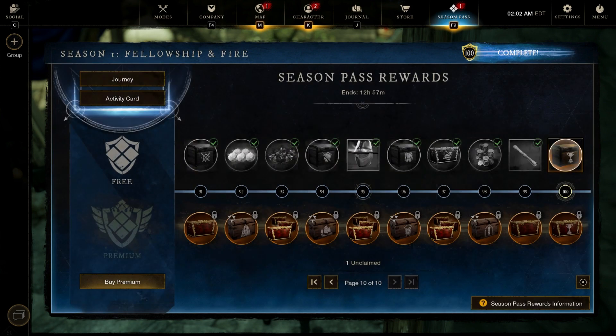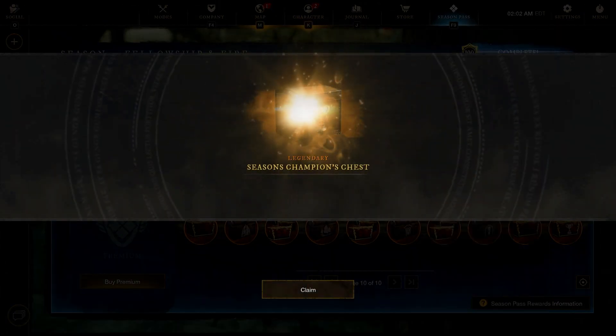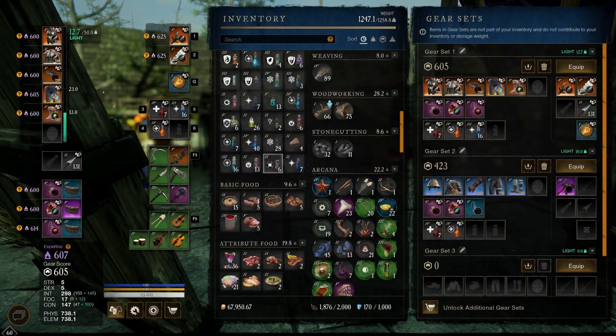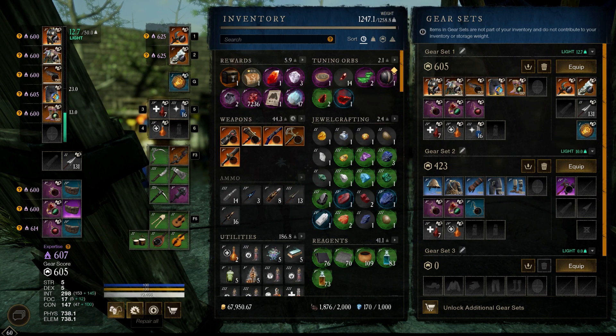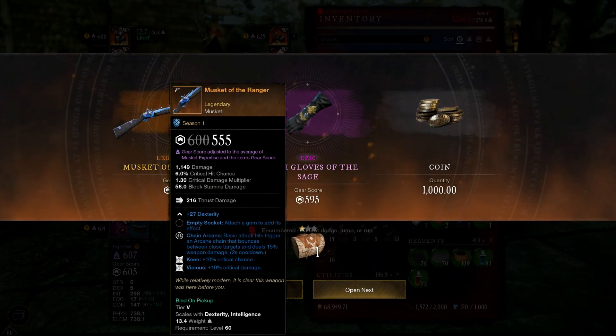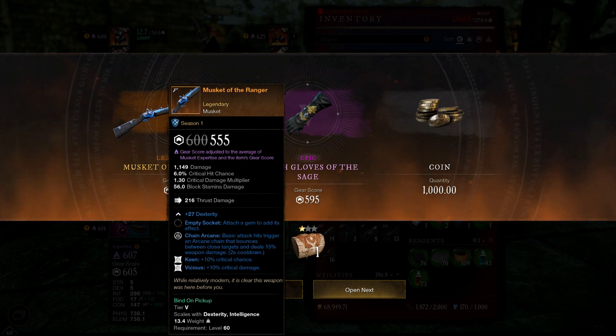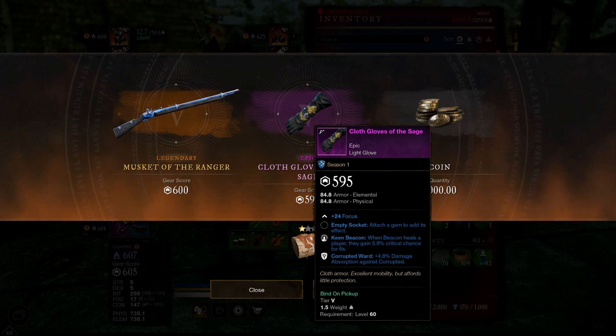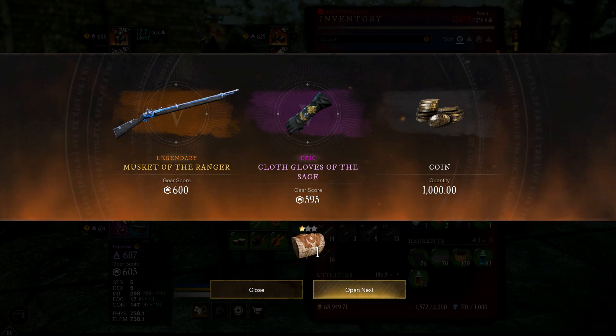I'm not doing any more cards. Let's collect our chest and see what we get from it. Basic — interesting. I don't know if that's really amazing or not. Healing and corruption award — I don't do healing — and then coins.